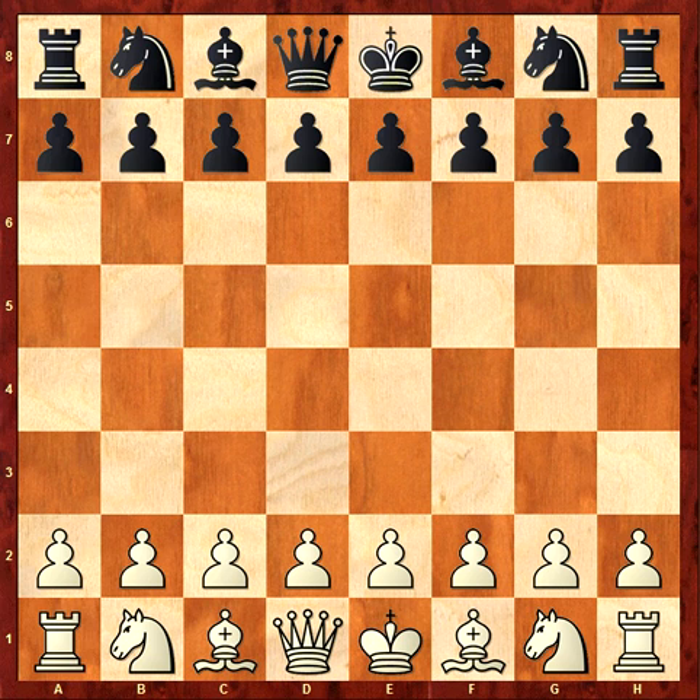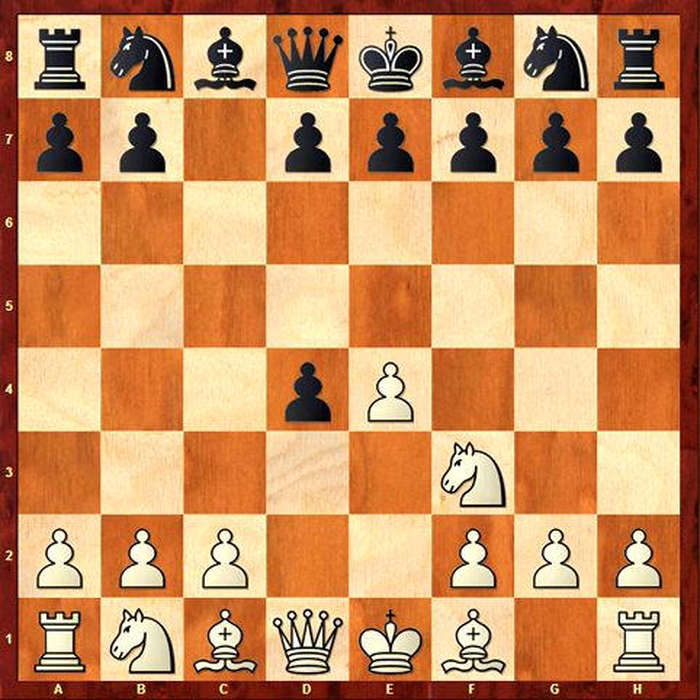Hello! This is game number 6 against Jack Sabis. I played e4, c5, d4 — the Najdorf framework.